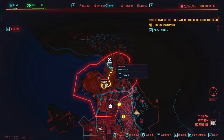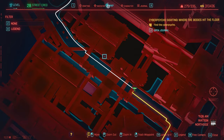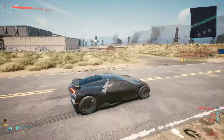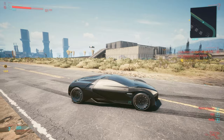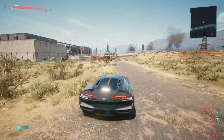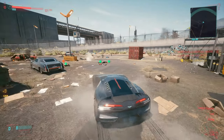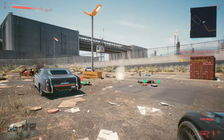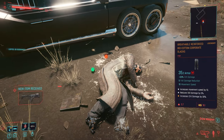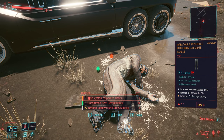To get the pants you need to go to this location on the map — it's going to be located in Watson. If you take this highway and stop at this pin location, that's where we'll find the pants. Getting here, we notice the Trauma Team just left the scene, so something clearly happened. There's a bunch of corpses on the ground, and the one you want to loot is right next to this car. Loot everything and you'll find the Breathable Reinforced Biocotton Corporate Slacks.